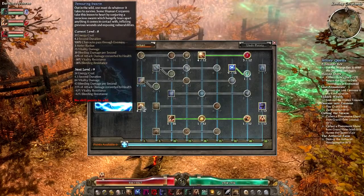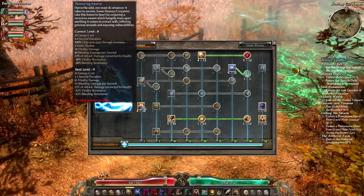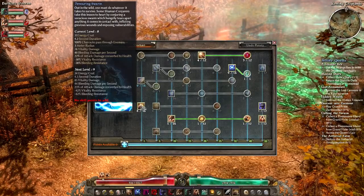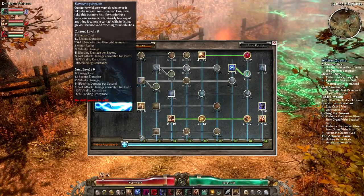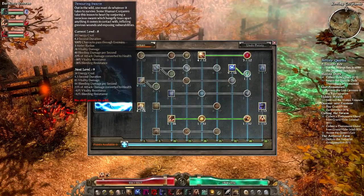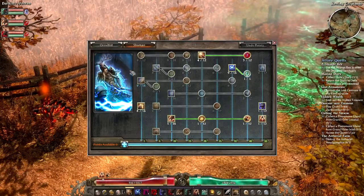One thing I'm battling with — and maybe you guys can leave your thoughts below — is Devouring Swarm. I'm finding it useful-ish. It doesn't do massive amounts of damage. I'm hoping with Curse of Frailty it'll be more useful, but it's not doing super awesome damage right now. So that's up in the air for the time being.